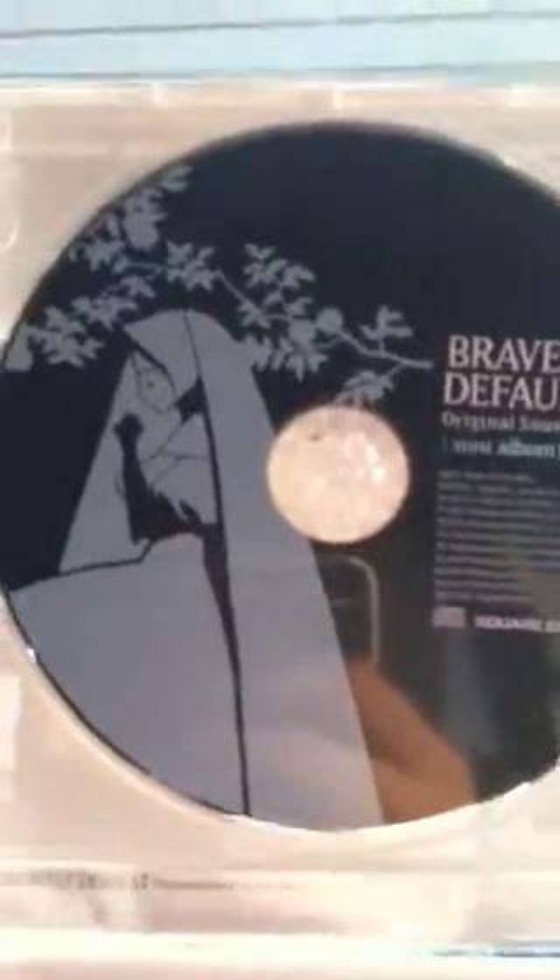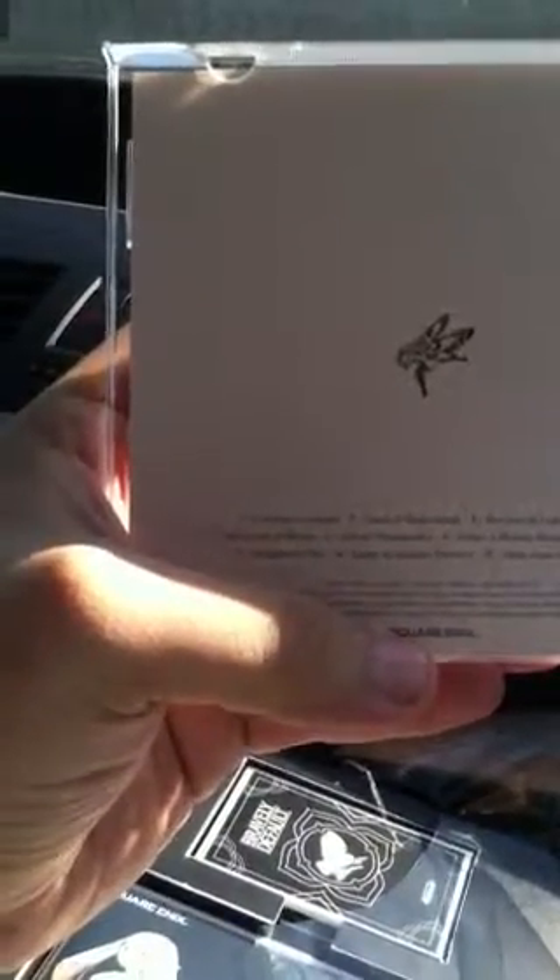Bravely Default — awesome looking artwork on this too. The songs on the back: the first one's Overture to Hope, the second is Land of Beginnings, the third is Horizon of Light and Shadow, the fourth is The Gongs of Battle, the fifth is Sylvan Tranquility, the sixth is Under a Hollow Moon, the seventh is He of the Name, the eighth is Windswept Day, the ninth is Land of Radiant Flowers, and the tenth is Ship Upon the Open Skies. Awesome soundtrack. Love it.